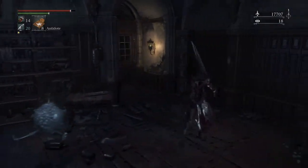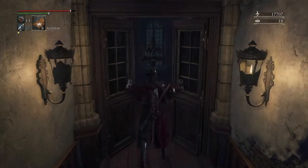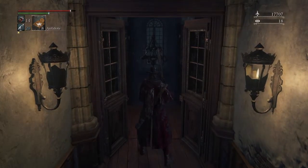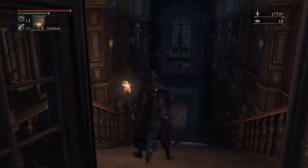This door here I'm about to open — when you do so, you can then access this area from the lamp. Remember one of the first lamps you light in the game is the clinic lamp, so head down the stairs to the lamp.